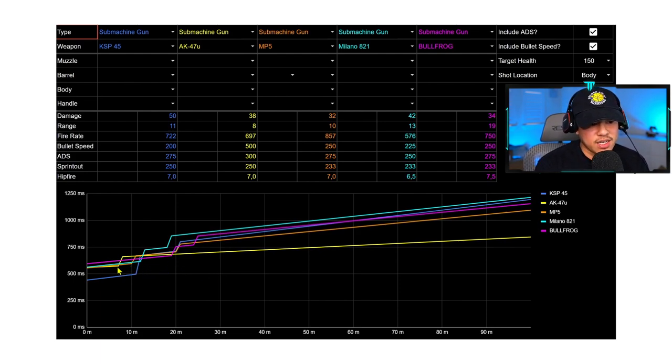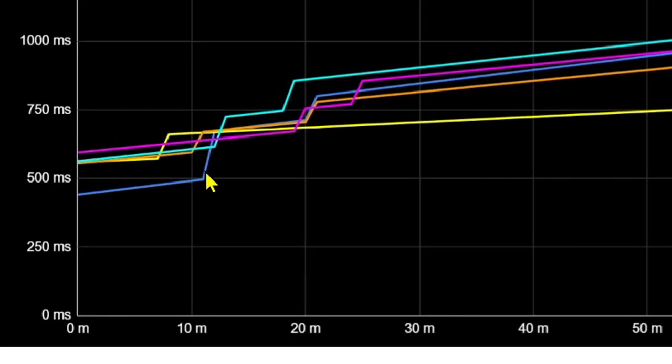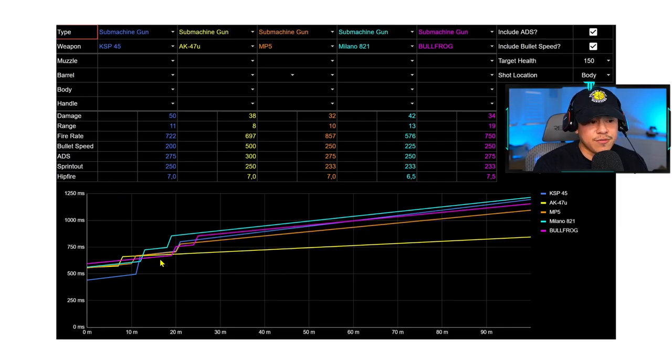Moving to mid range — I classify mid range for SMGs as between 10 to 20 meters. The Bullfrog is the clear winner here and it's definitely a must-use weapon. I'm also factoring in practicality: you barely even need to reload because it comes with an extended 85-round magazine. Just think about how many kills you can get without ever having to reload.